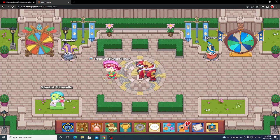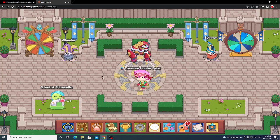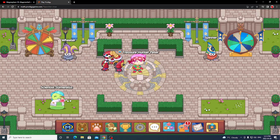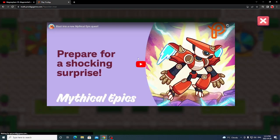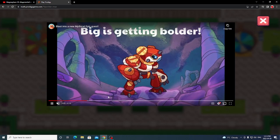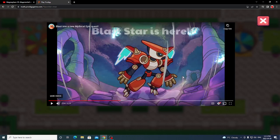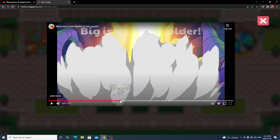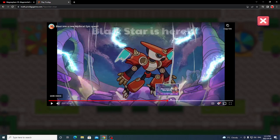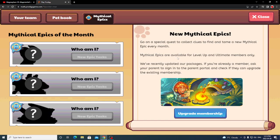I don't have Blast Star yet, so I'll have to do these tests a different way. But first, I'll show you the announcement video for Blast Star so you know what he's actually like. Here's the video that Prodigy made, which shows Big Hex transforming into Blast Star. Blast Star is basically just Big Hex but with jet packs — that's essentially it.